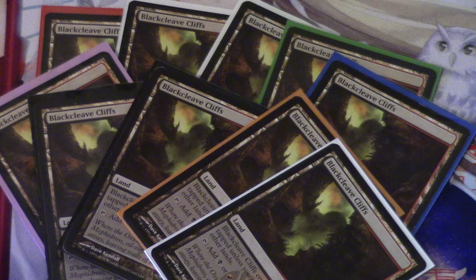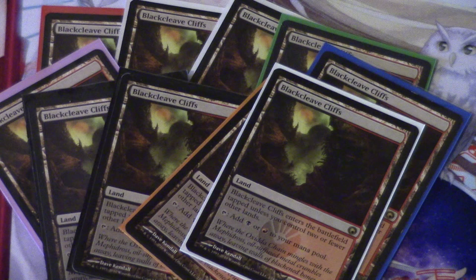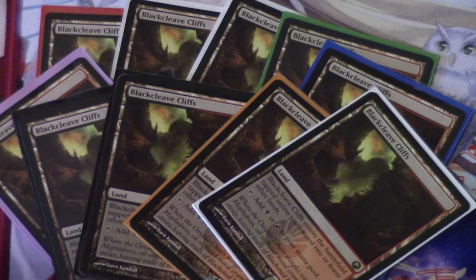I mean, it was available for a reprint and they passed on it — that means they probably don't consider it a priority. When you look at $10, you look at the Shocklands, the Fastlands — that's a price point Wizards of the Coast is comfortable at. So a $12 Fastland might just be what it is in the future, but not every Fastland will be $12. This one is right now, and Razorverge might get there eventually.